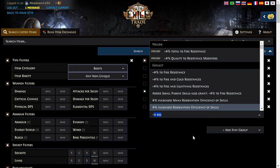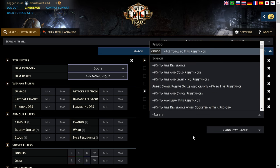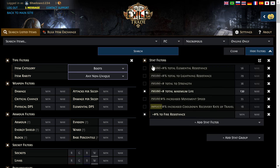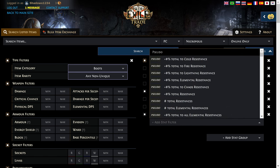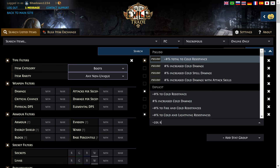If you went like 'resistance fire' and said explicit, it would narrow it down to just the explicit — meaning it's one of the suffixes on the item. So we want fire, and we're going to go like this. We've taken this one off and it's not a pseudo — it's actually on the item itself. We'll put 11, and then we'll do the cold. Cold resistance, explicit. We'll do that one. And then lightning resistance, explicit.